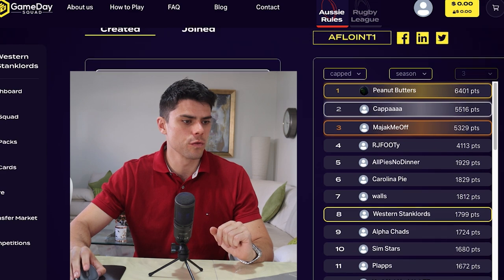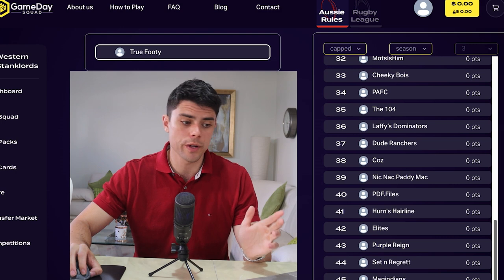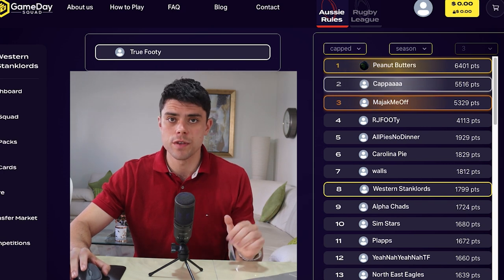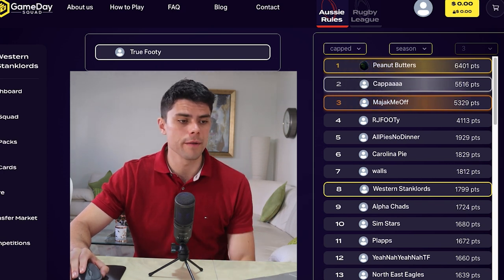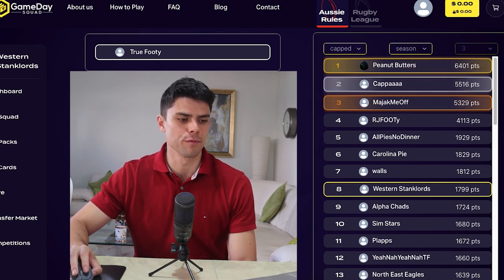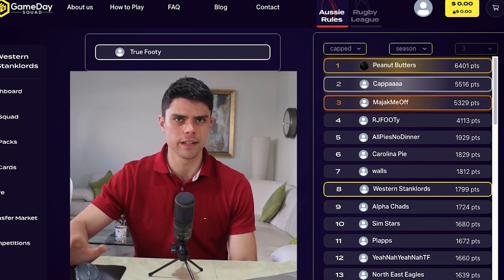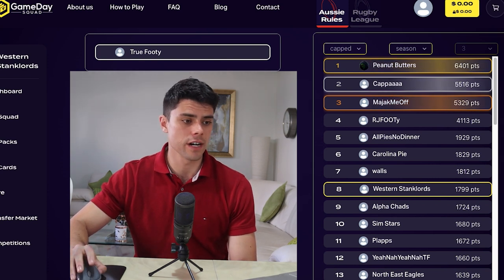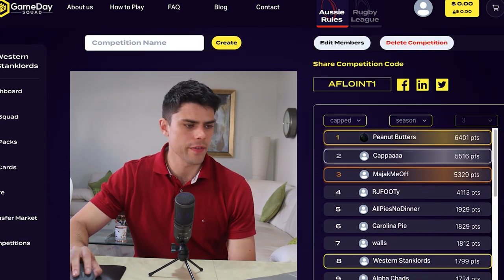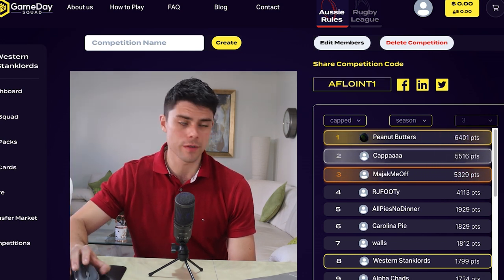So on my screen here we have the True Footy competition, and on the right we can see how everyone's going. We've got 45 in the league, so make sure you join the fun. The winner is Peanut Butters with 6,401 points, which is impressive. I'm down in eighth with $17.99 — that is a huge difference between eighth and first. Clearly my team's not strong enough. Kappa is in second, and Majak Me Off is in there too — great name. The invite code is on screen and in the description.